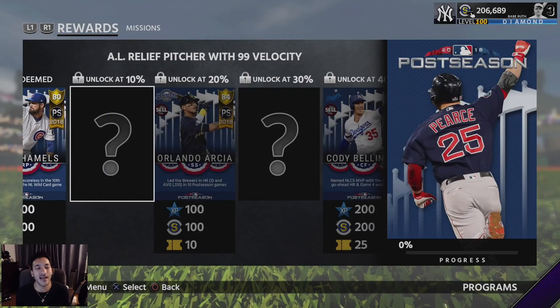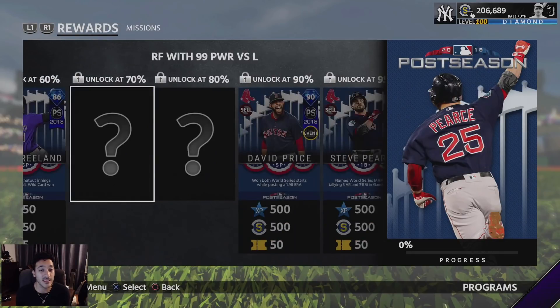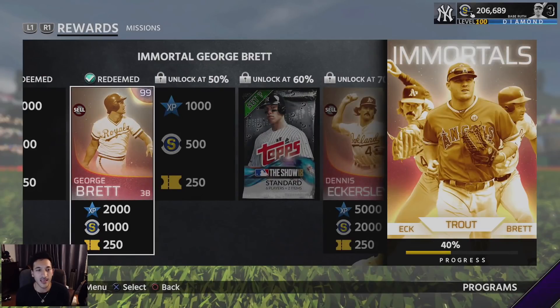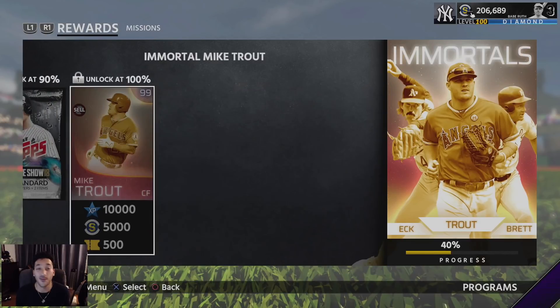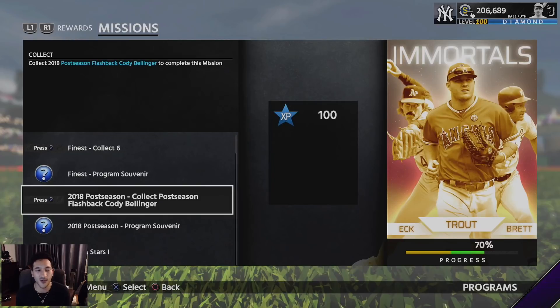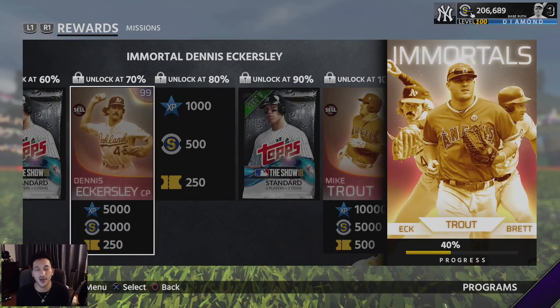I'm not guessing these - we'll figure it out as we go. Let me know what you guys think about how the postseason program is set up. By completing it you get the percentage to unlock Dennis Eckersley and then Mike Trout, which is definitely what we're trying to do. We're going to grind this out this week and try to get Trout - thank you guys for watching!